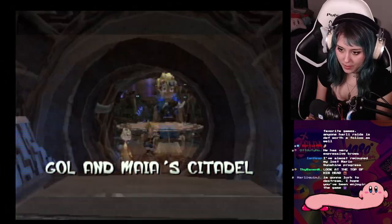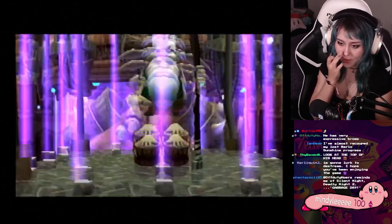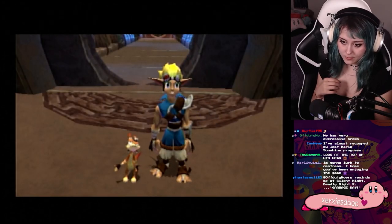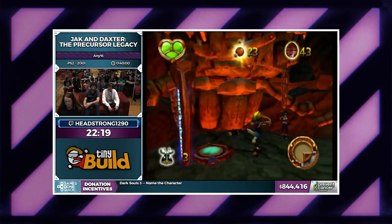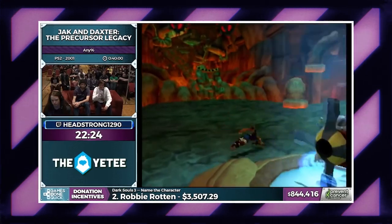And you're never going to believe this — I found a speedrunner's glitch during my first playthrough of the game. It's known as the citadel skip. It lets you skip the end of the game. And I accidentally triggered it. So right before the last section of the game, I decided to save the game and end stream so I could easily complete the game in the next stream. But in doing so, I unknowingly performed the citadel skip, which is a great speedrun trick but not a great first-time player trick.